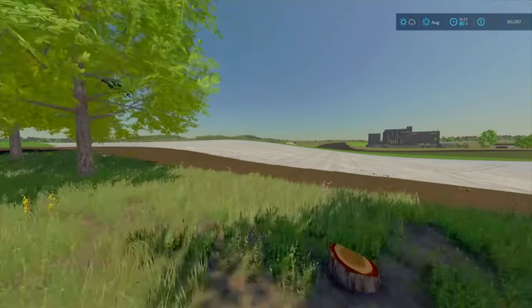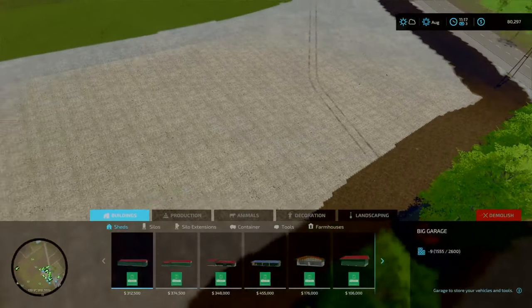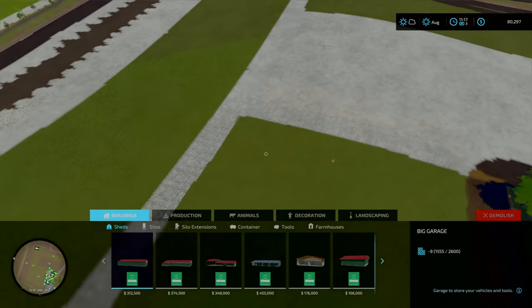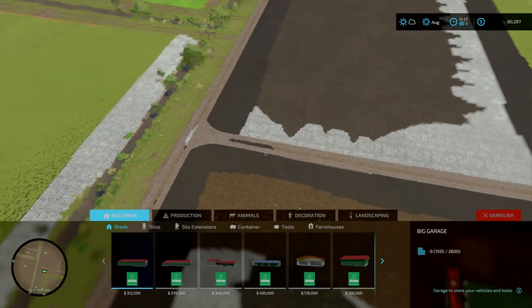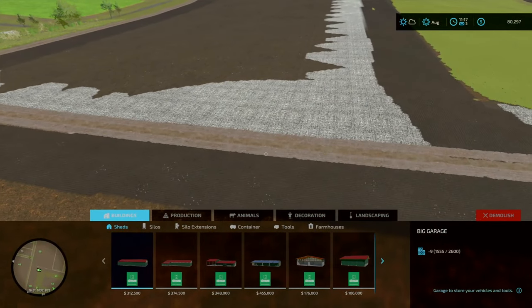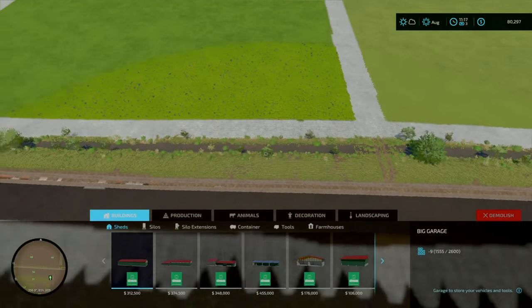In the last episode, we merged all the fields together — well, we created what I think were two big fields, so all these fields here are merged together. Unfortunately, I can't do anything about the texture here on the ground; that is fixed and cannot be removed.